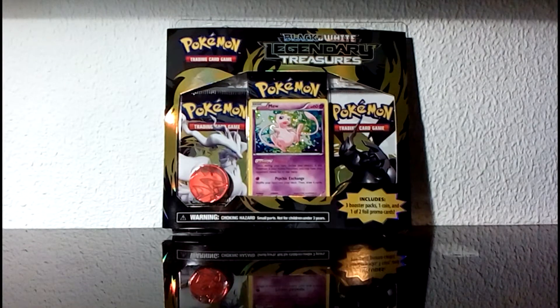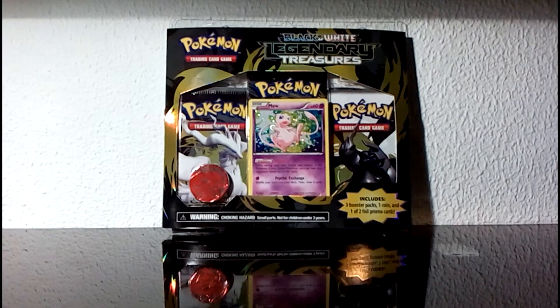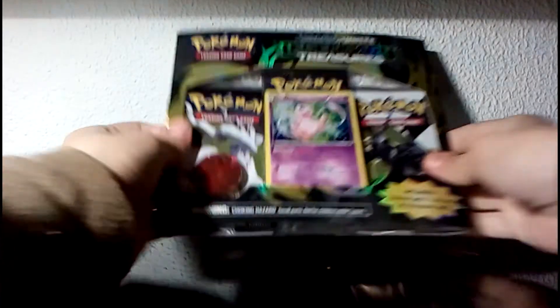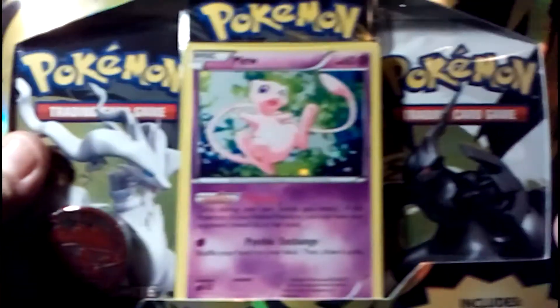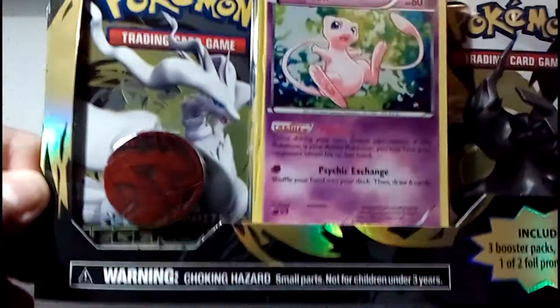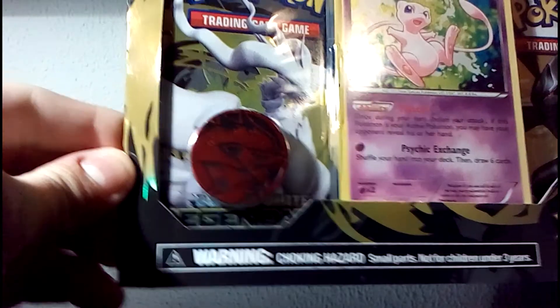Hello YouTube! So here we are finally with the black and white Legendary Treasure set. I've got here a blister to show you. We have a new promo, as you can see, and a Zoro coin, and three booster packs.